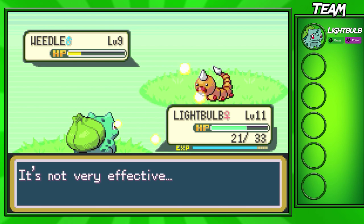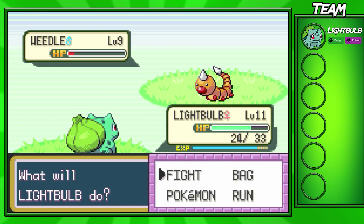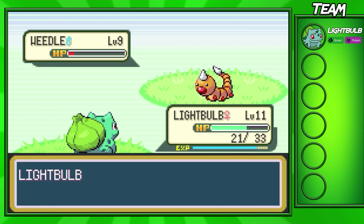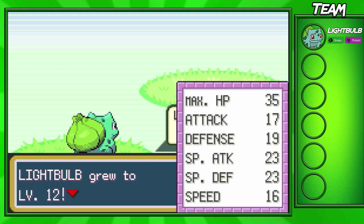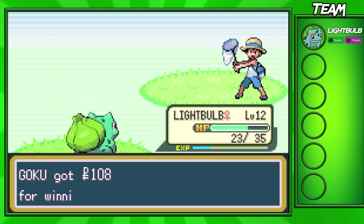We're getting some health back from Leech Seed, going for more Vine Whips — the next one should take him out. After this battle, we go up to level 12, which is the level recommended for the next gym. We should be able to sweep through it quite nicely.